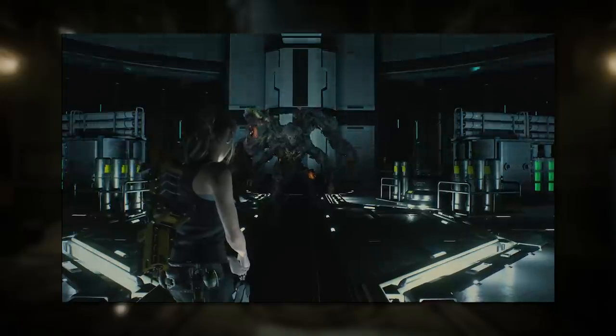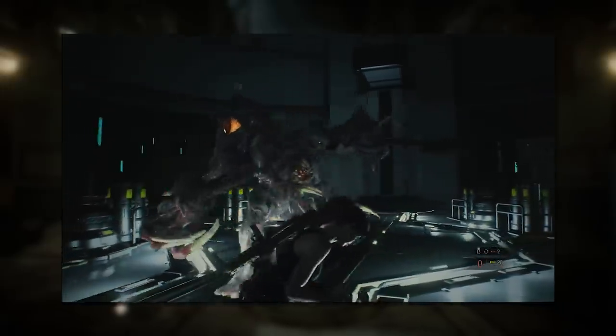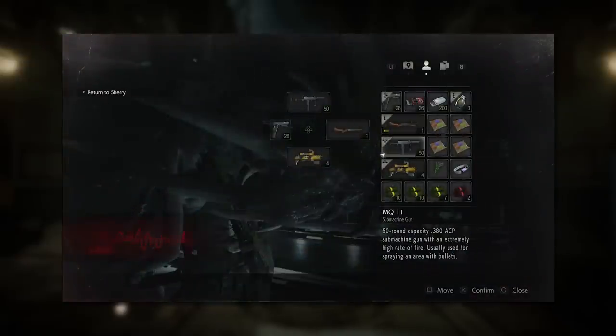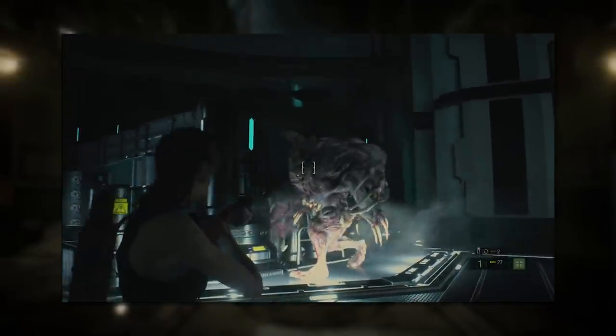The boss of the lab is William Birkin's third form. I don't have a lot to say about Birkin's G3 form — I think it's really good, he looks amazing, but the fight is simple. You just have to shoot his eyes until he drops dead. Very good boss fight, very Resident Evil. I'm much more eager to talk about each character's final boss.